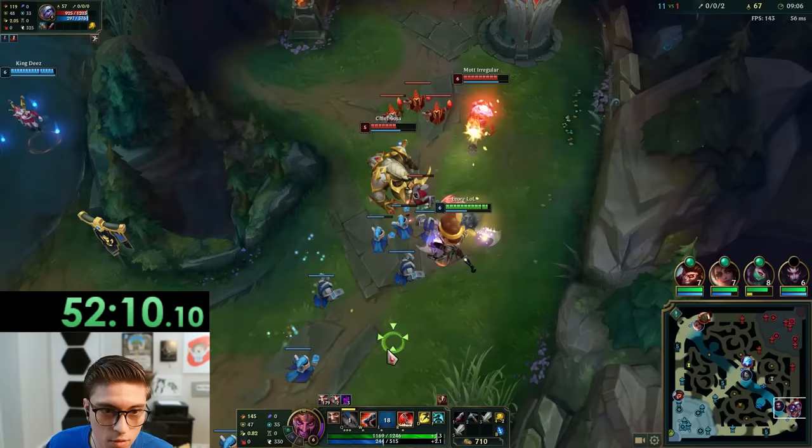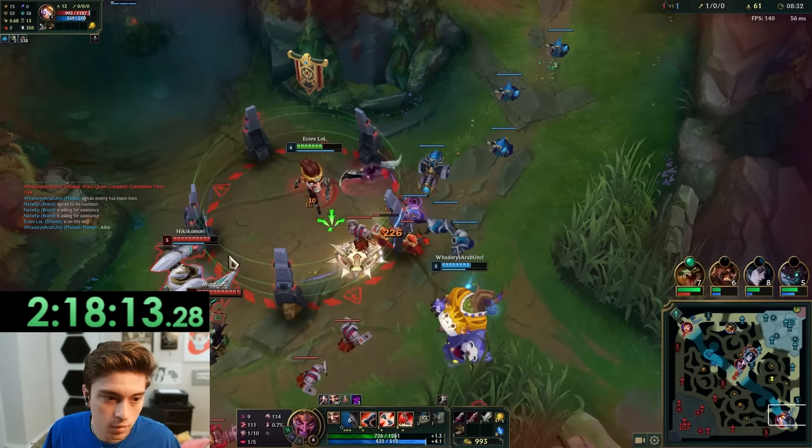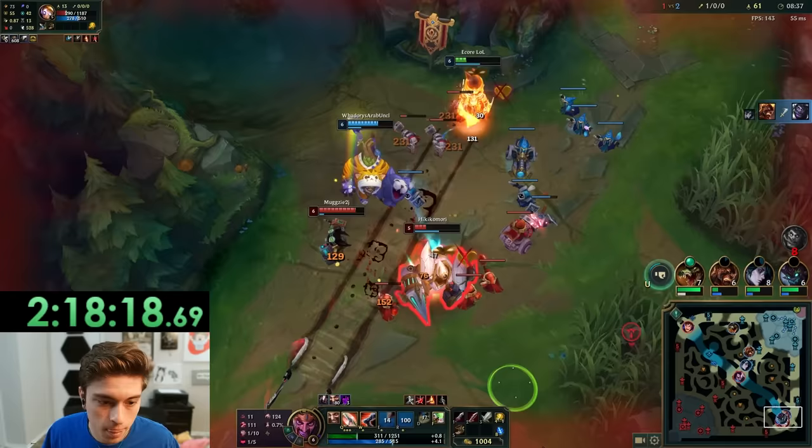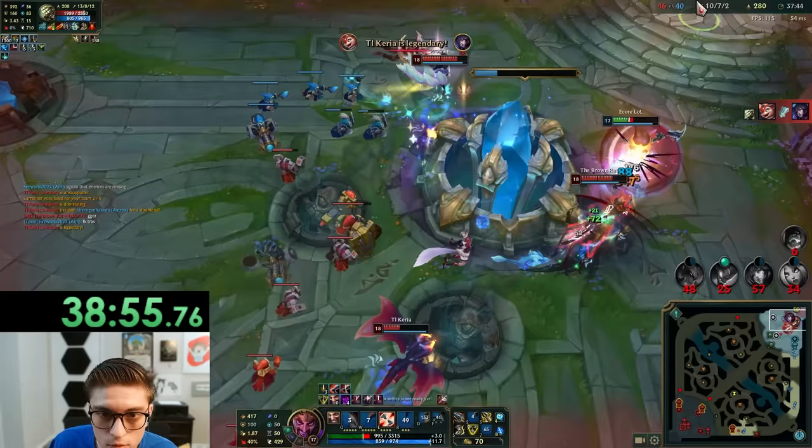For your build you have two main options. You have a Lethality build that plays more like an Assassin than an AD Carry. It was decent, it just did not fit my playstyle. The other build is a more traditional crit build which I liked a lot more — I had a little less mobility but I did way more damage. Let's not talk about my build during the normal games — I found a build online that I thought looked pretty good. It was not.